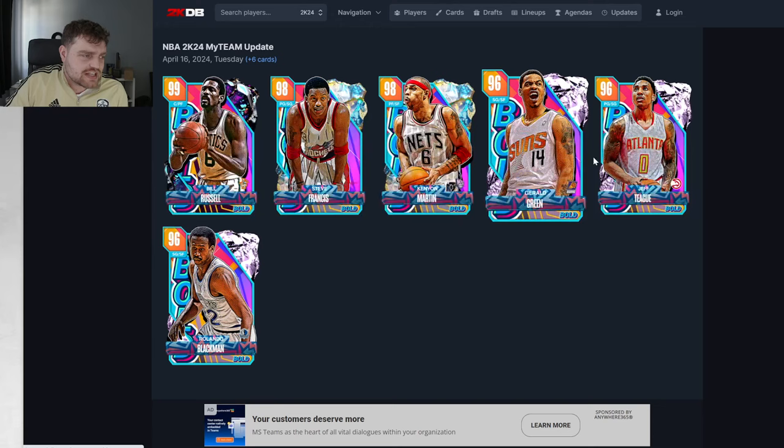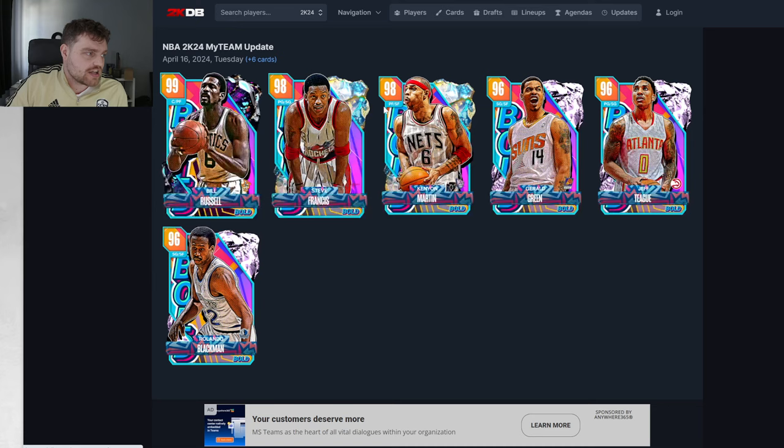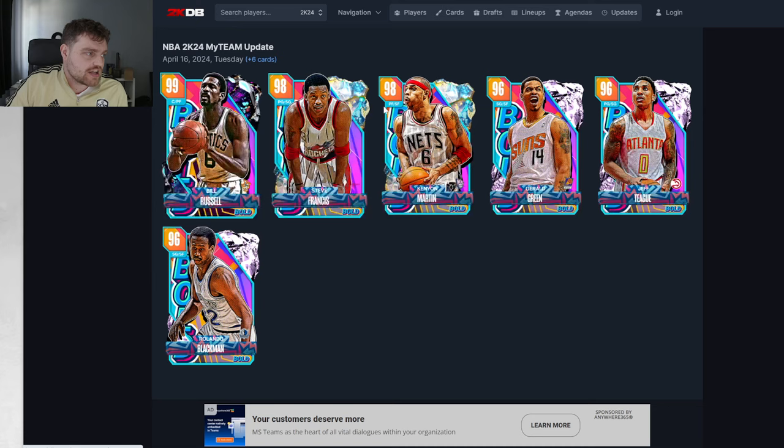The Pink Diamonds absolutely stink. I hope this collection isn't longer than the Curry one — the cards you got on the way to Curry were way better. Kenyon Martin's really good, Steve Francis, and Bill Russell — I think Bill Russell's elite, I'd go and get him. He's really, really good. Anyway, that's the video — thank you guys for watching, please like, comment, and subscribe.